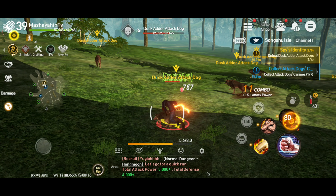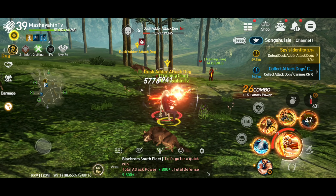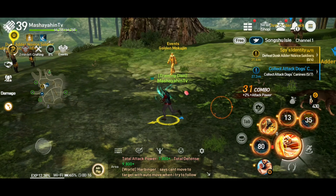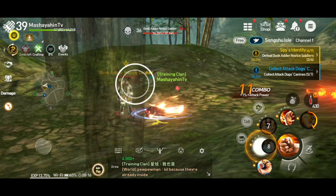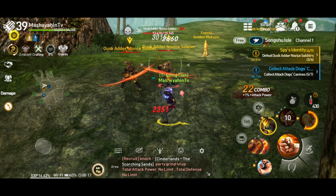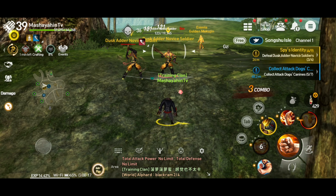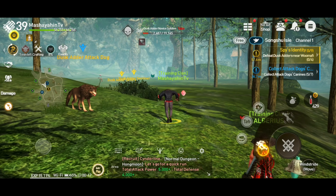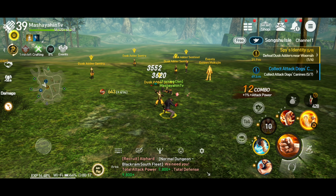Kailangan nyo rin po pala kumuha ng mga main quests - yan po yun nasa right side, yung kulay dilaw. Then yung blue side, yun yung side quest. Ang tips ko rin po sa inyo kunin nyo lang po muna yung main quest - hanggang level 60 and up na kailangan nyo kunin yan para mas mabilis kayo makakuha ng mga in-game currency. Then mga experience din kailangan nyo - dyan din kayo magle-level, and then dyan din tataas yung mga attack power nyo. Then yung mga skills - meron po dyan mga elixir na kulay blue then elixir na kulay red. Ang ibig sabihin - yung red para yun sa mga passive skills nyo, then yung kulay blue na elixir para sa mga active skills.